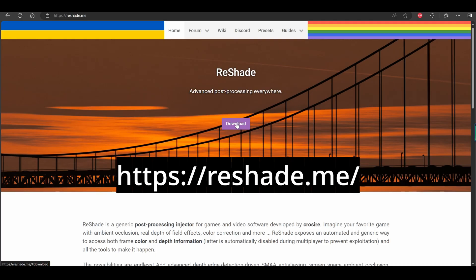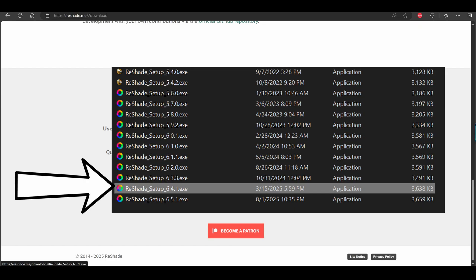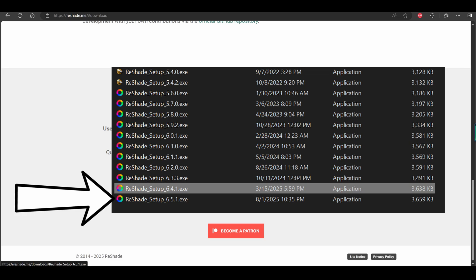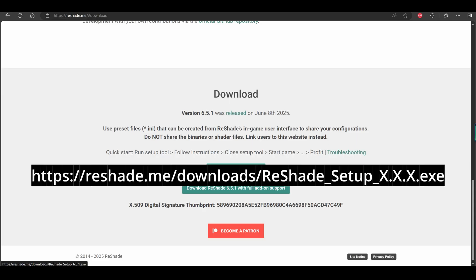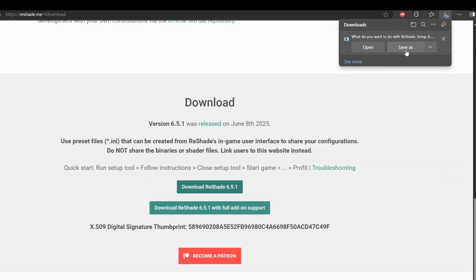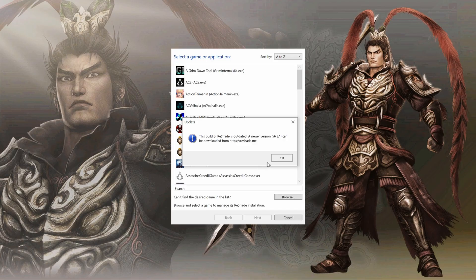First, go to reshade.me and download the latest installer. The program is updated frequently — you can still use older versions, but the newer builds include more effects added later on. Occasionally a new version can introduce a bug that crashes your game. For example, I am currently running version 6.4.1 because I had crash issues with 6.5.1. If you want to download an older version, just use the download URL format and replace the version number. Then save the file anywhere on your PC. When the download finishes, open the installer and find the game you want to target.